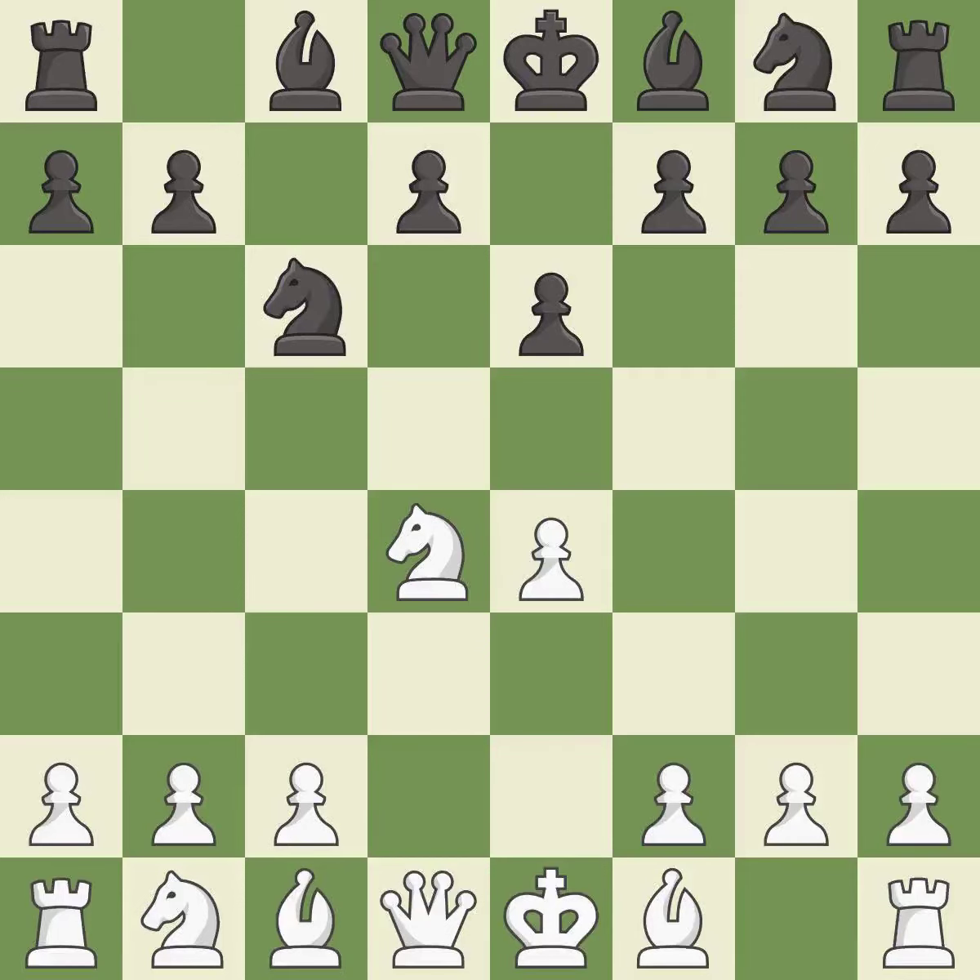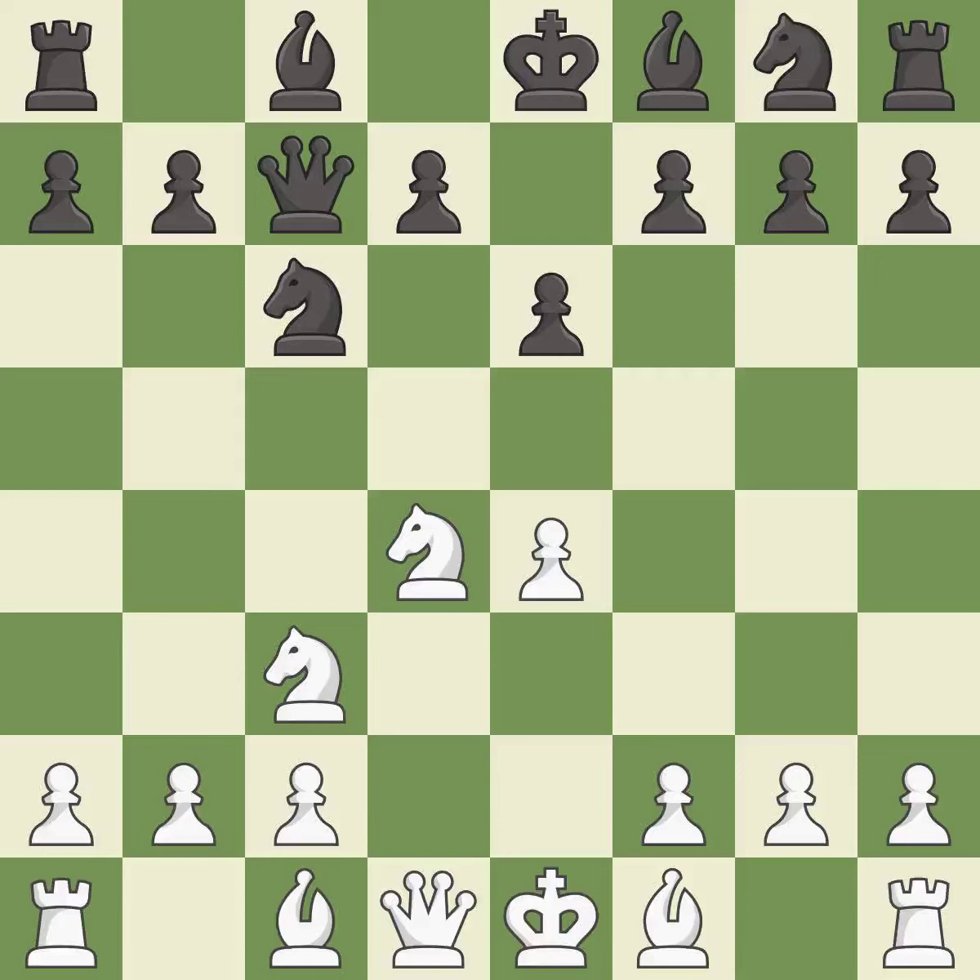Nxd4 recaptures the pawn and activates the knight in return for having one central pawn versus Black's two central pawns. Nc6 challenges the knight on d4 and controls the e5 square. Nc3 defends the e4 pawn and puts more pressure on the d5 square. Qc7 defends the knight on c6 and controls the important d6 and e5 squares. Be3 develops the bishop and defends the knight on d4. A6 prepares the b5 pawn push and stops the white pieces from coming to b5.